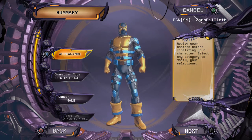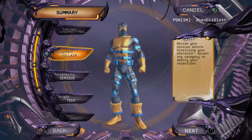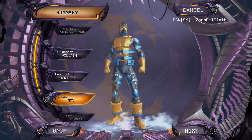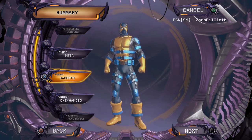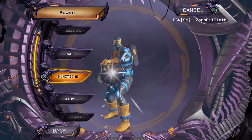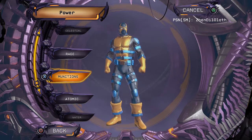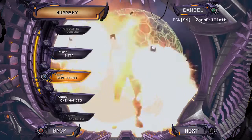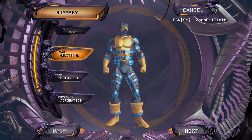So as the voice just told us, there's a template already made. Let's change the origin to Meta, and change the power from Munition. Sadly, if you're a free-to-play player you won't be able to use Munition, so use Gadget instead — but we'll try Munition just for fun. Weapon: one-handed, we'll stick with that. Acrobatic movement mode, we'll stick with that too. We're pretty much ready to go.